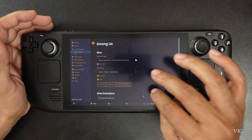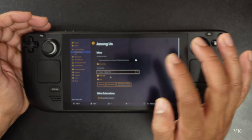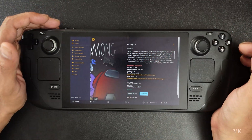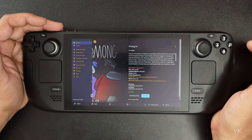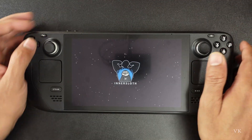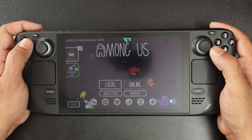This fix applies not only to Fault — I was also facing the issue with Among Us. Under Settings, change it from Proton Experimental to the latest version of Proton, then go back and launch the game. It will work fine. You may see a 'missing overlay DLL' warning — just click OK, but the game will launch.